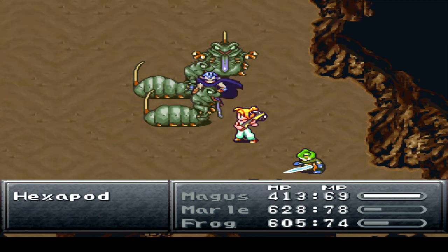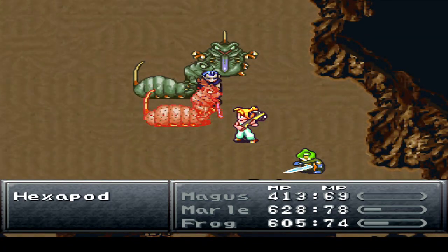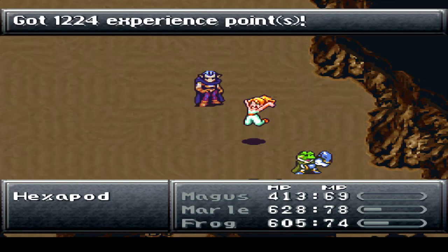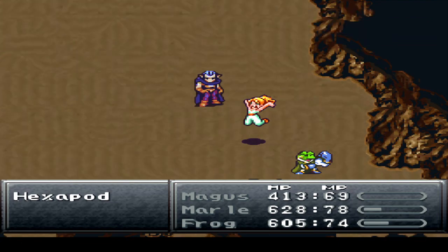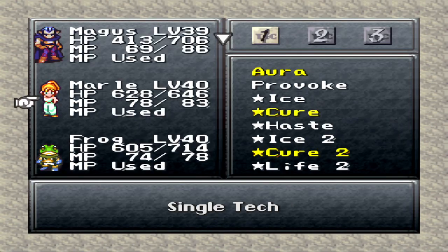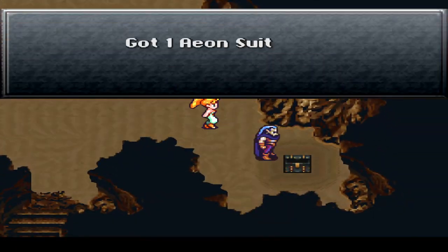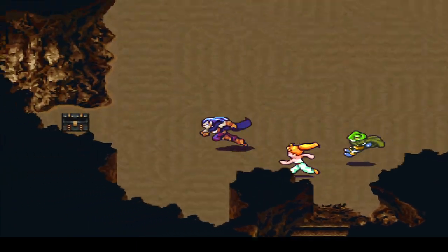Also, I gave Magus the magic ring for right now. Granted, the silver stud may have been a better choice there. That's mainly to boost the power of his Illuminaire tech, which is really, really good, as we all know of course. Let's heal up here ever so slightly. Seems kind of odd having Frog heal Magus, but I appreciate the irony. Ooh, another Aeon Suit — nice. I already have one of those though, I think.